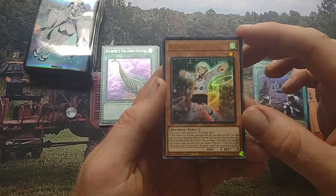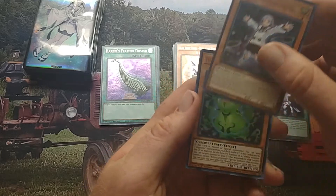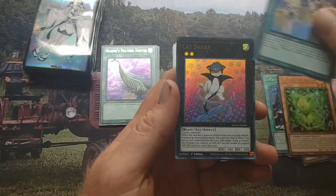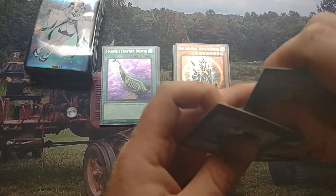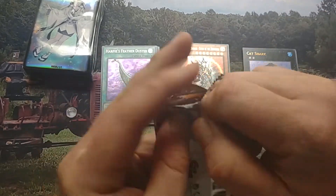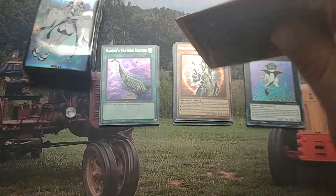Oh! That helps Skystriker out — yeah, Ignisters, Witchcraft for Creation, and we got Cat Shark. Not bad! For the final pack, can we end with a holo? I'm going in hoping for a holo — let's see.